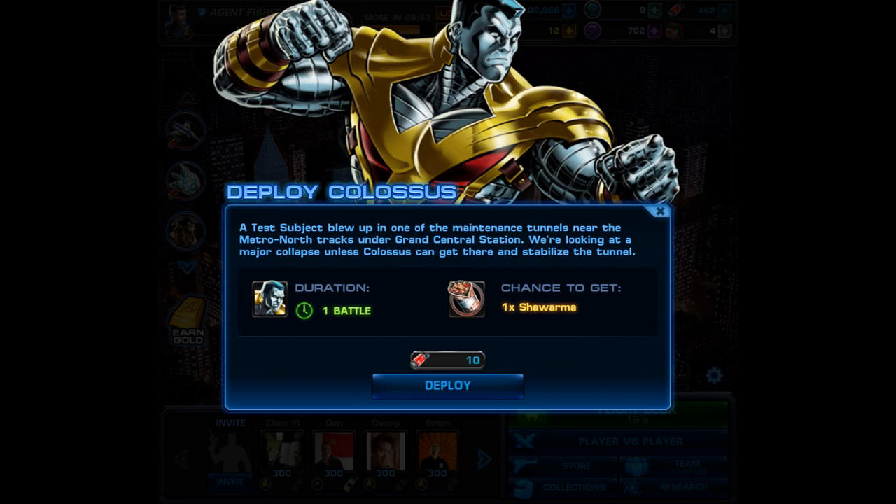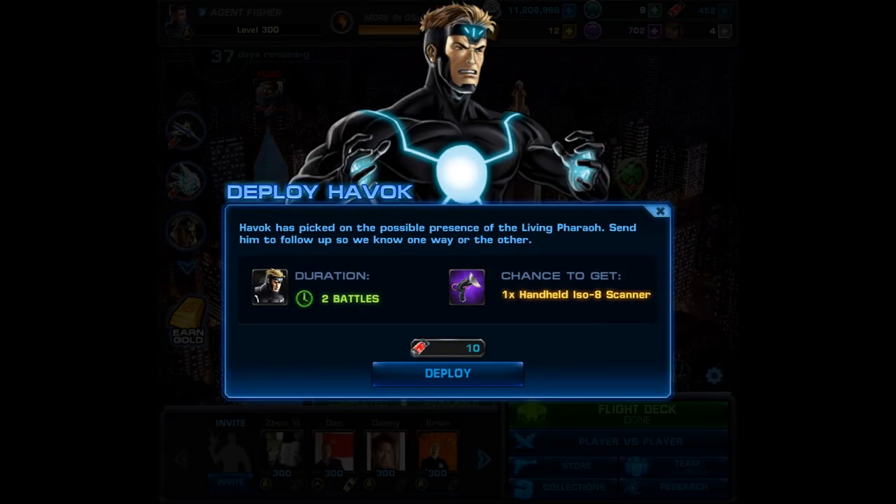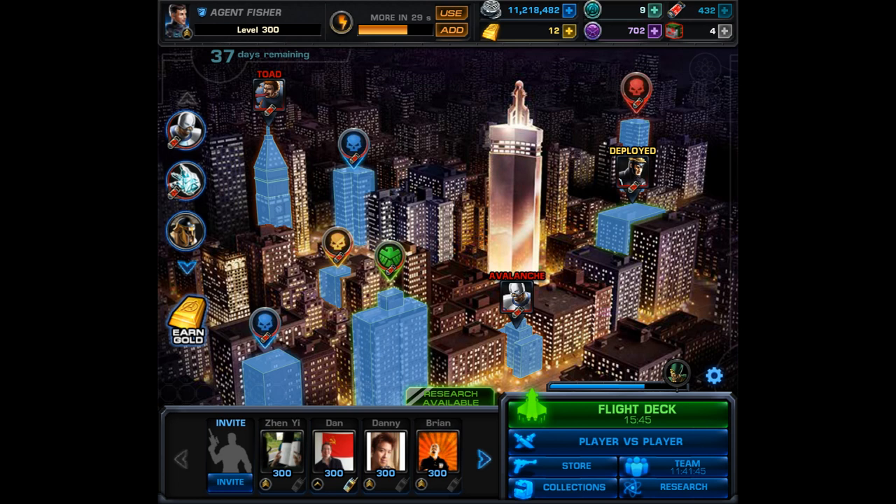In order to make him appear you're going to have to finish all the threats and all the deploys. The first specific hero you're going to need for deploy is Colossus, and he will be the cheapest of the deploy heroes, while the second character, Havoc, is the most expensive — I believe he'll cost about 200 command points if you don't already have him.